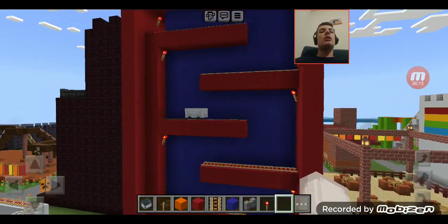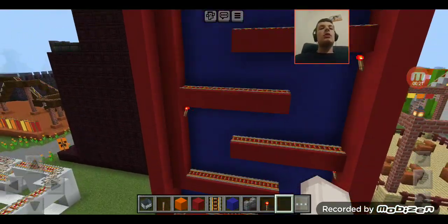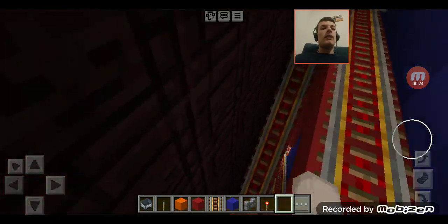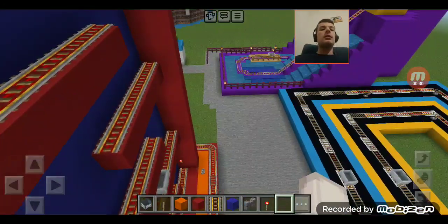DK console coaster. I've added a little update in the tracks here. From up here, I have added power rails so the minecart will keep going all around the track, just like that.